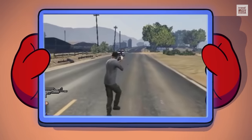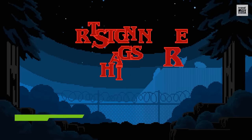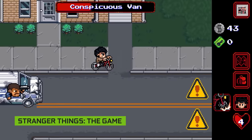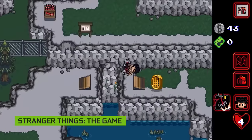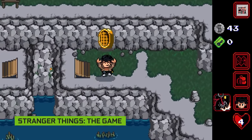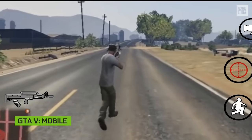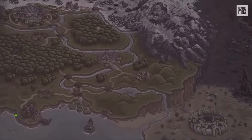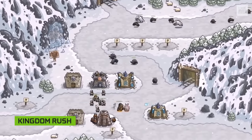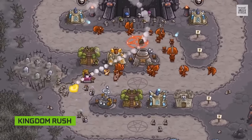Before meeting the champions of this top, here are three games that almost made it to the video and are worth considering. Stranger Things: The Game — a puzzle RPG based on the Netflix series, in which you must solve different situations and defeat evil bosses to protect your friends. GTA 5 — the GTA we all know in its mobile version, which has a lot of content. And Kingdom Rush — for some, the best game in the tower defense genre, with a great variety of towers, enemies, upgrades and heroes.